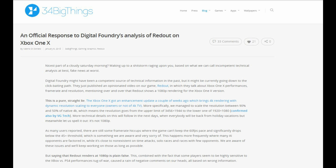"Digital Foundry might have been a competent source of technical information in the past, but it might be currently going down the clickbaiting path. They just published an opinionated video on our game, Redout, in which they talk about Xbox One X performances, frame rates, and resolution, mentioning over and over that Redout shows a 1080p rendering for the Xbox One X version. This is a pure straight lie. The Xbox One X got an enhancement update a couple of weeks ago which brings 4K rendering with dynamic resolution scaling to everyone, owners or not, of 4K TV."